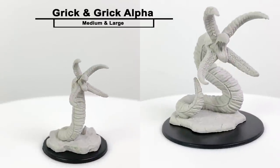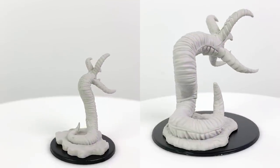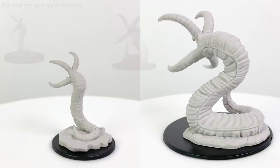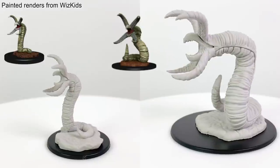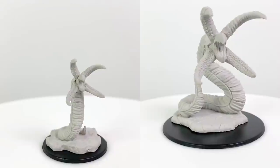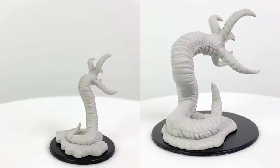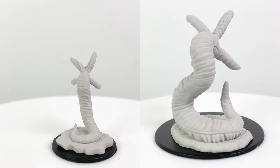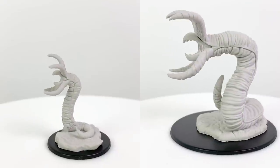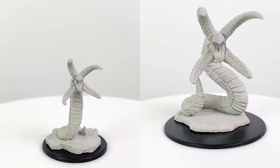I remember a Grick being one of the first monsters my group encountered in one of their first adventures — that was my Curse of Strahd campaign, I think. Gricks can blend in with rocky terrain to make them harder to spot until they slither out to attack with their tentacles and beaks. They're unintelligent monstrosities, but they can be dangerous to a low level party. The medium-sized regular Grick is CR 2 and has a Basic Rules stat block, and the large-sized alpha is CR 7 and has an additional tail attack and a stat block in the Monster Manual.